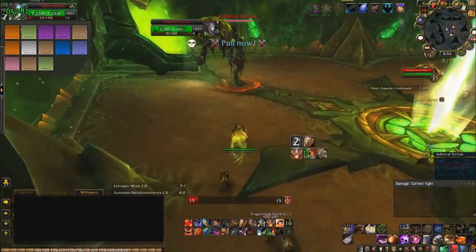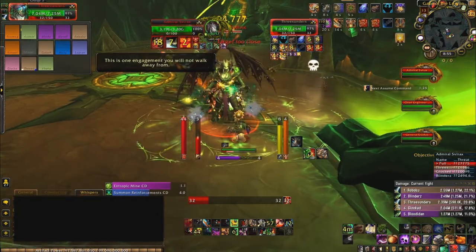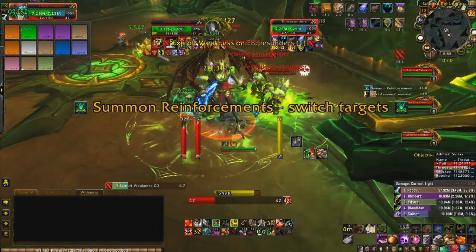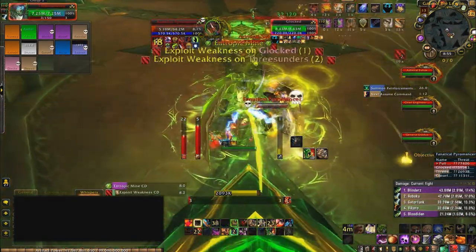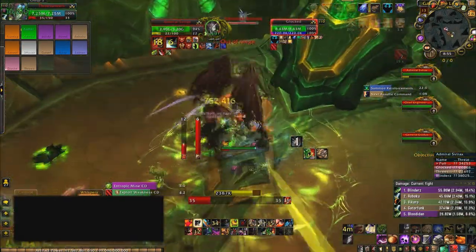Welcome back to the Antorus Raid Boss Guides. This boss is the Antorrin High Command, which is a council fight with three different bosses that all share an HP pool, with only one active at a given time. The tanks have to swap every two stacks, and the ability that applies the debuff is a frontal cleave, so the tanks can't be standing in front of each other.